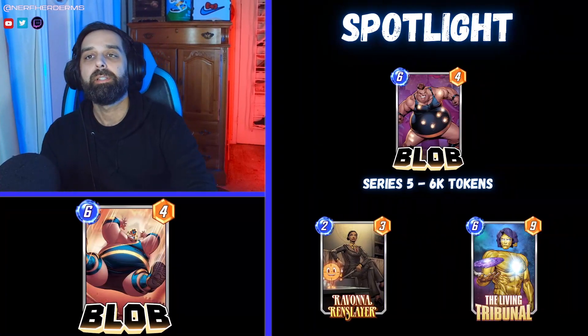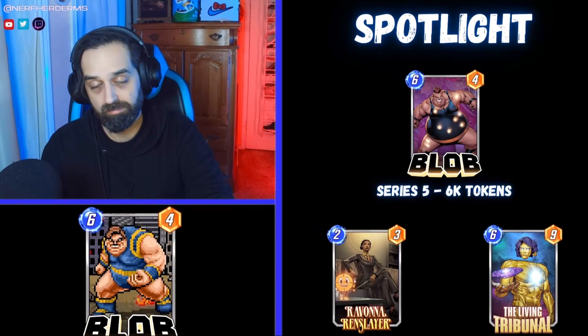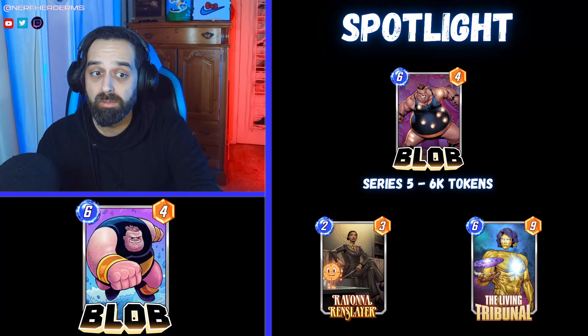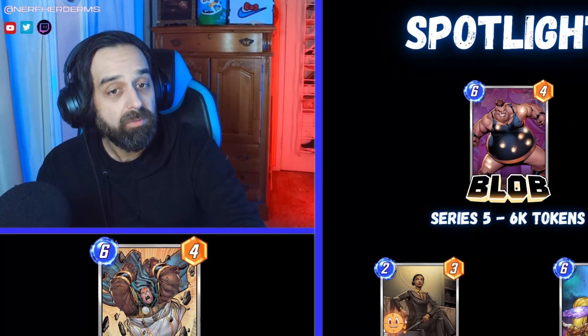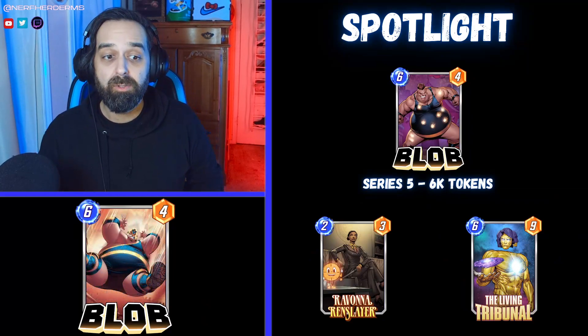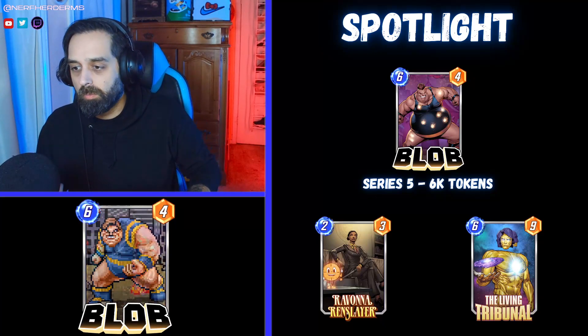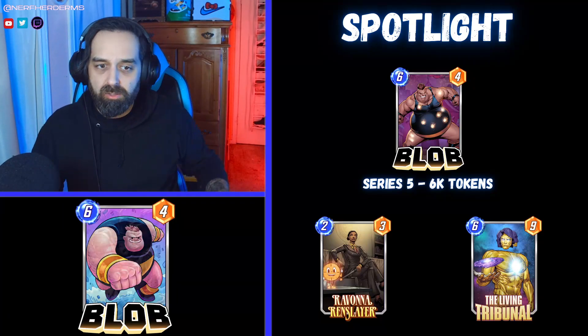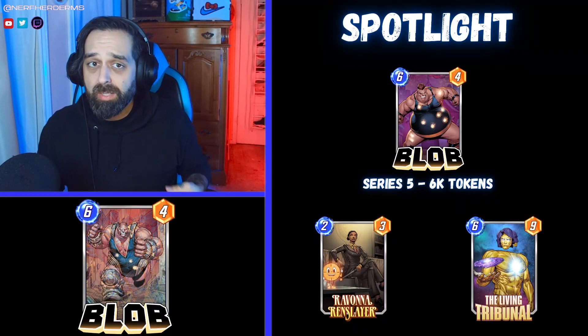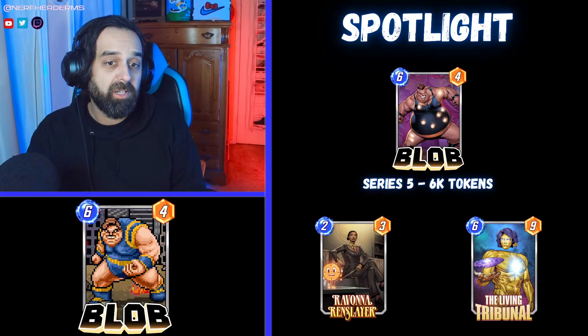Whether or not Blob is worth it — he's Series Five, 6,000 tokens, which is rough. But I don't have Living Tribunal, so I'm excited about this spotlight cache. I think if you don't have Living Tribunal, he's actually a good pairing with Blob. My recommendation for spotlight caches: if you don't have Ravonna or Living Tribunal, this is a great week to open. Blob could end up being an oddly versatile card in multiple decks, and if not, you're at least picking up Living Tribunal or Ravonna, which are archetypes unto themselves — Hela/Living Tribunal/Blob decks could be a thing.